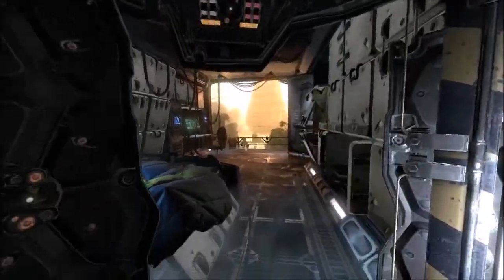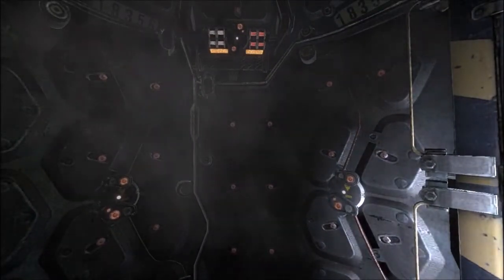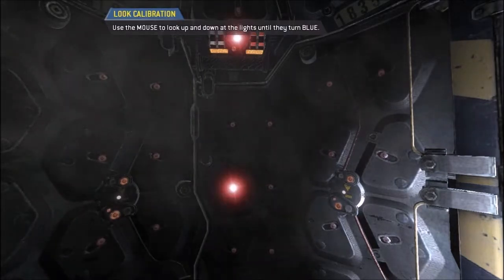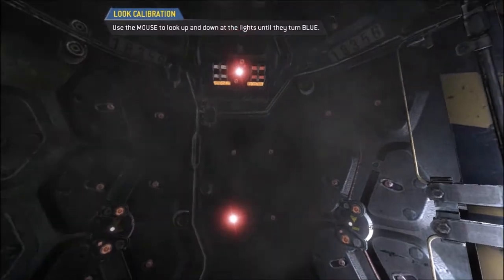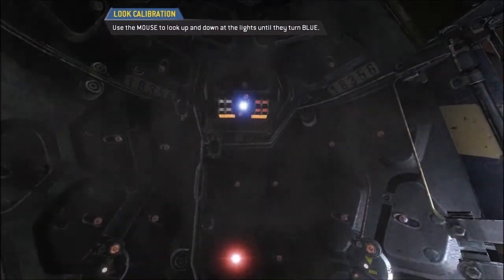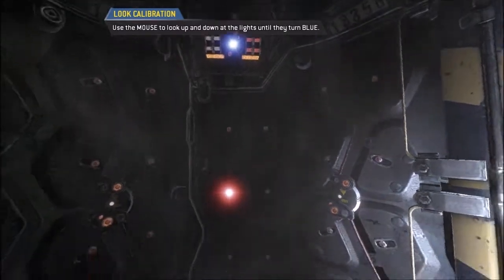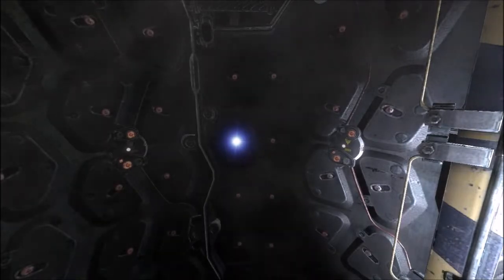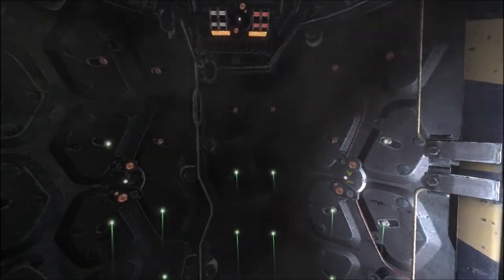Unregistered user detected — accepted. Training pod is authorized, welcome. I'm new. Calibrate the AR display, please look at each of the red lights. Pretty red lights — we're going down till they turn blue. Would you like to reverse the vertical look input? No, actually, that looked good. Visual calibration complete, simulator initializing — pretty green lights.